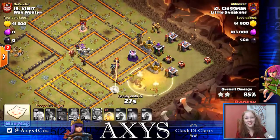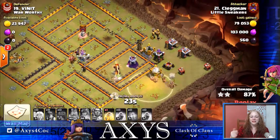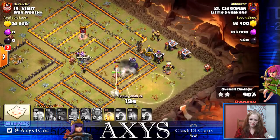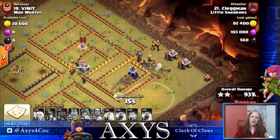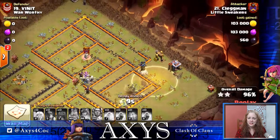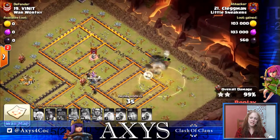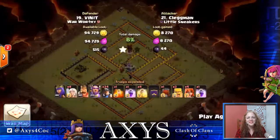It does look like synchronized swimming. He drops one heal when they get close enough to the Wizard Tower, and uses the other heal on the other side to heal them up. This is an easy, easy three-star attack — just has to finish up the extra buildings, and the one in the corner goes down. Three-star, way to go.